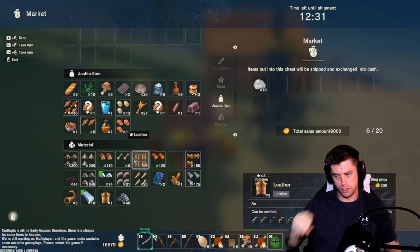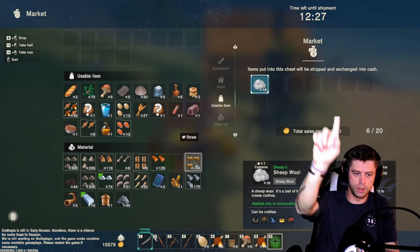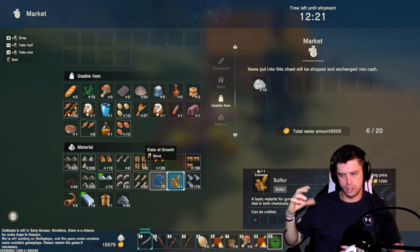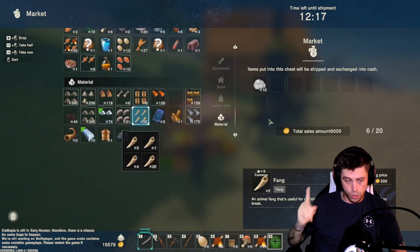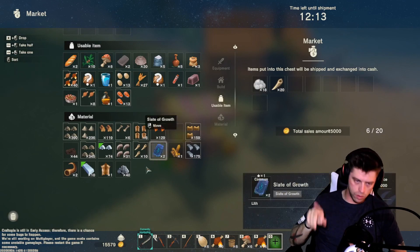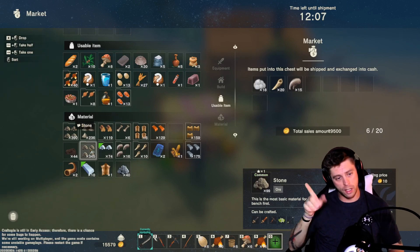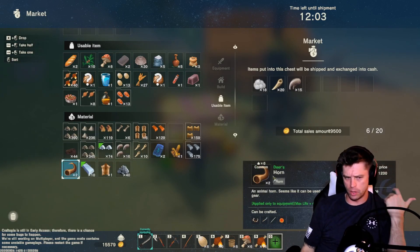Bears are always annoying. So this is the item market — selling a bunch of wool is always really good. It says 'time left until shipment' way up at the top, so just be aware that every 20 minutes it ships out and then restarts. It'll be like 20 minutes until your next shipment and then it'll take a little while to get coin if you're really looking for it.